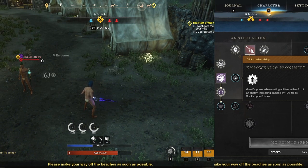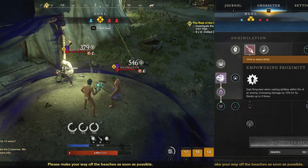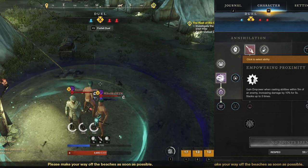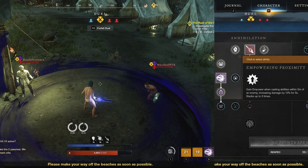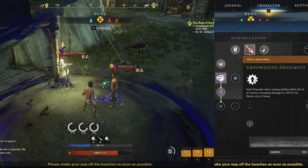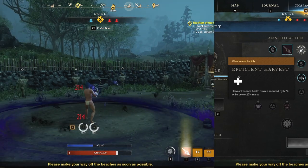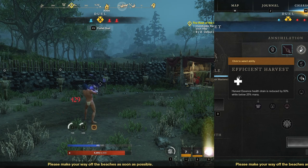Empowering Proximity can stack 3 times for a 30% empower, but the tooltip is misleading — you can only gain a maximum of 1 stack per ability cast, no matter how many enemies are around you, so the only way to get 3 stacks is to cast all 3 abilities near an enemy. Also, like basically all Void Gauntlet buffs, these empowers are on different timers — a new application will not reset the previous stack. Efficient Harvest — while mana is below 25%, Harvest Essence reduces 50% less health when converting your health into mana, but at best this only applies to 1 or 2 ticks.